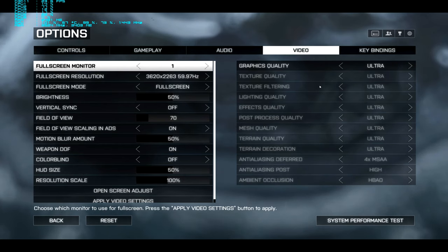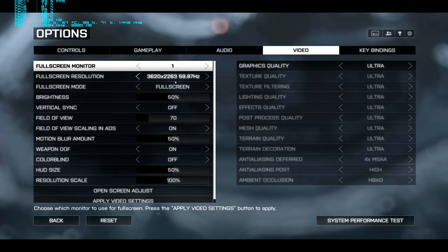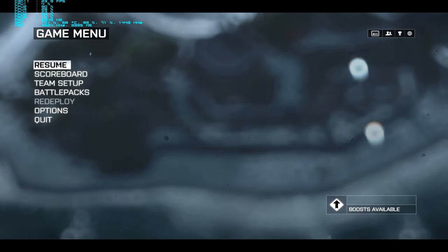What's up guys? SloppyWetBlow here. I am doing some Battlefield 4 multiplayer with the GTX 980 at 3620 by 2263. Everything is on ultra. Let's jump in.